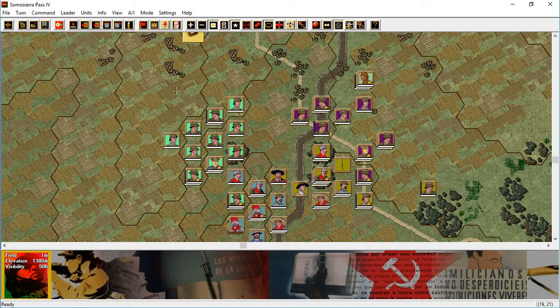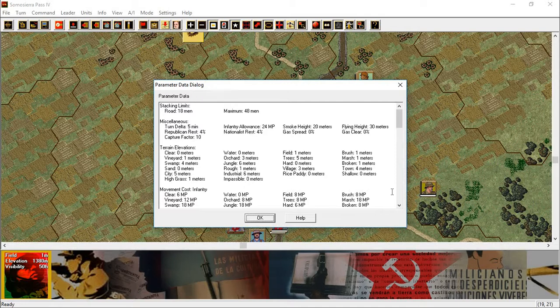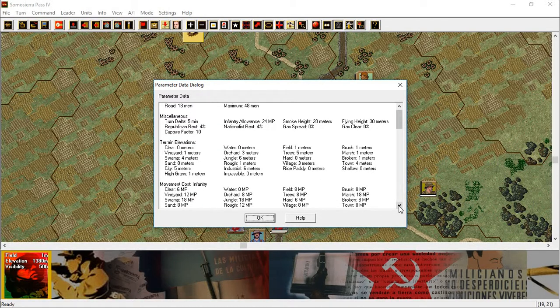Now I have another one I've never done: I probably should use the F2 key and review the parameter data right at the start of a scenario.